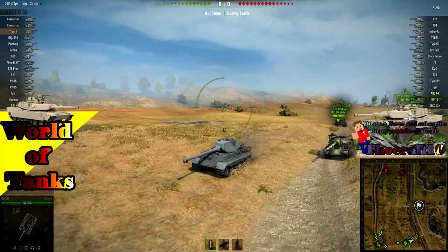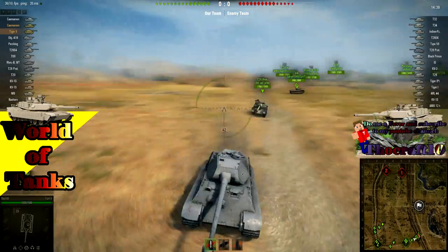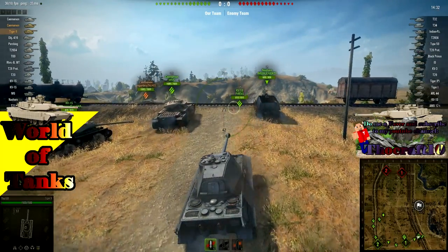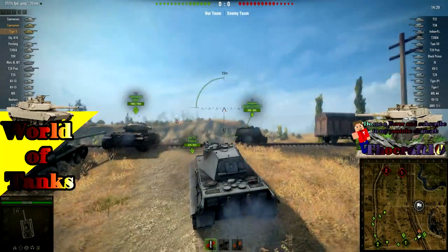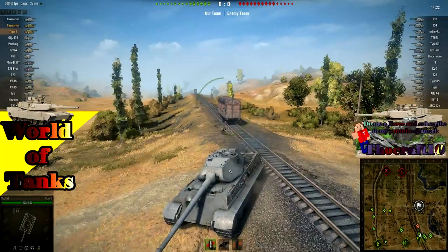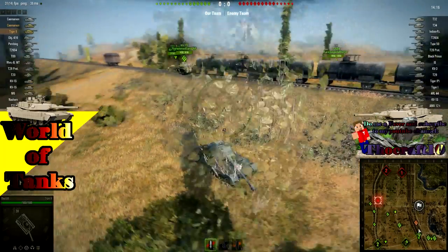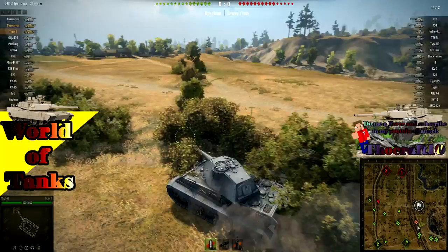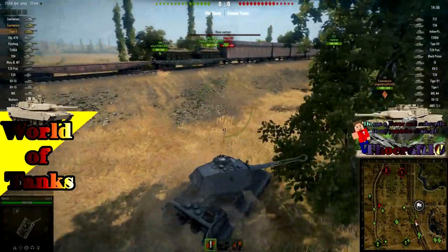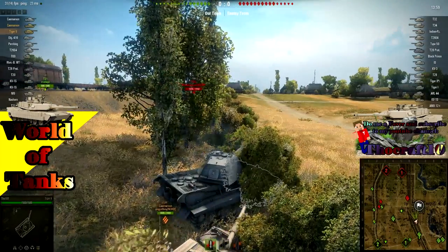The Tiger II is actually a German tier 8 heavy tank. It's pretty popular because it has great armor, great mobility and a great gun. The armor on the hull is 150 millimeters on the front, 80 on the side and rear. The bad turret mounted on the Tiger II right now has only 100 on the front and 80 on the sides and rear. But I have mounted the best turret already — this is an older replay so that's why the old turret is mounted here. The old turret has only 100 on the front and 80 on the sides, so that is not quite good.